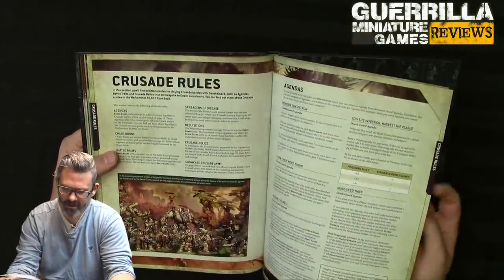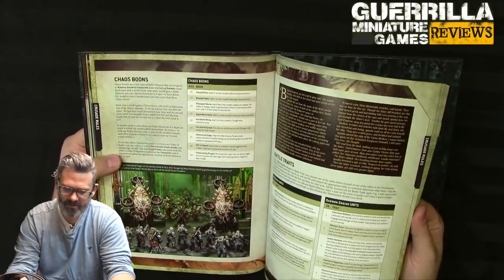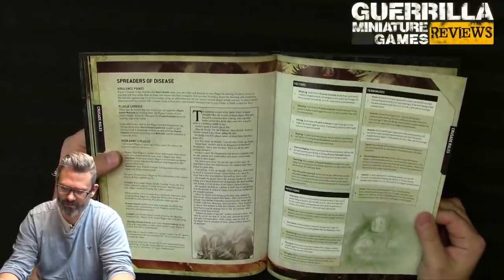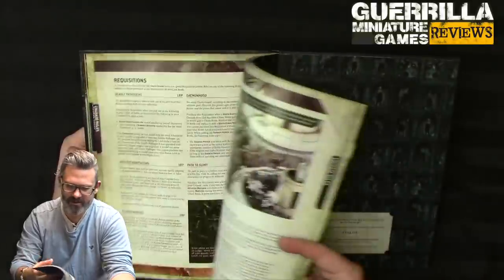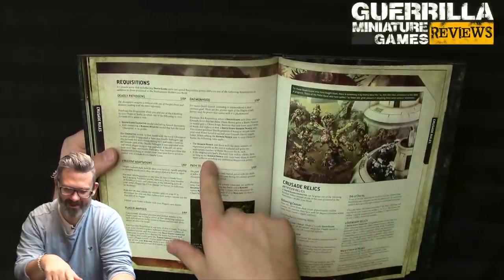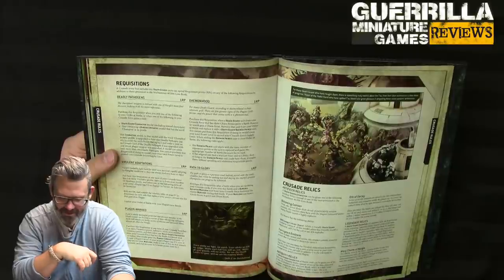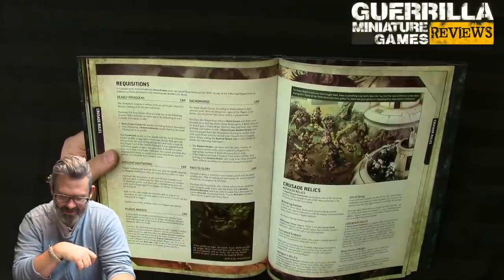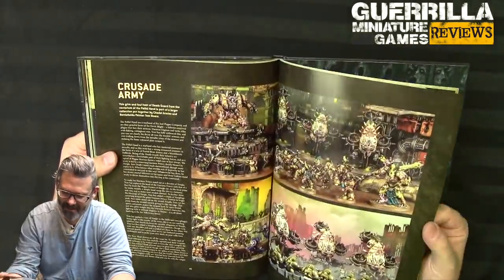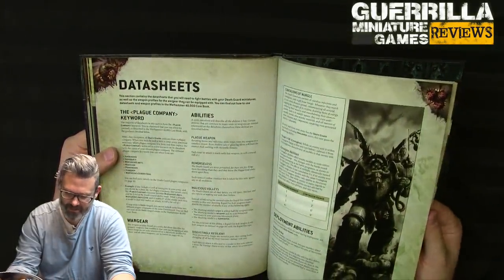Crusade rules offer lots of cool narrative content: new agendas, chaos boons for your guys improving in battle traits, virulence points to earn vectors and terminuses and infections for your units, new requisitions including deadly pathogens and virulent adaptations — you can plague-mark someone or have someone ascend to daemonhood. If the Bubonic Astartes warlord is destroyed gain a chaos boon. There are also new crusade relics which are always better than regular ones.